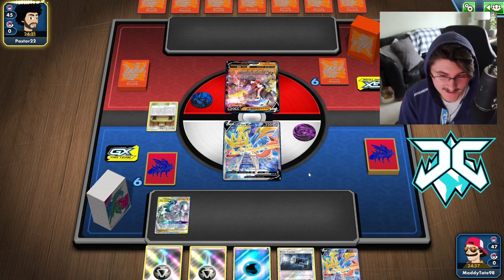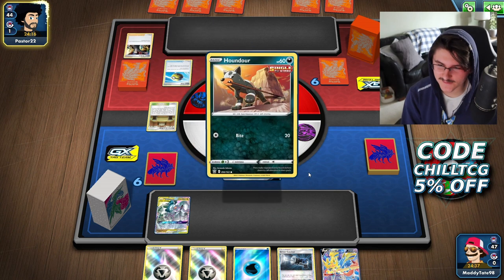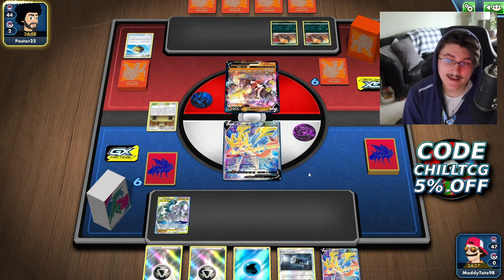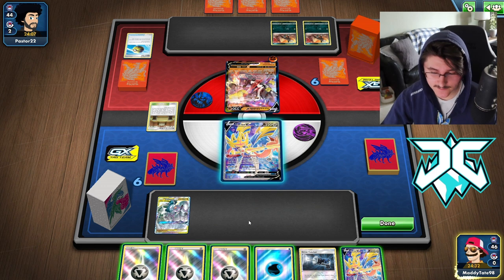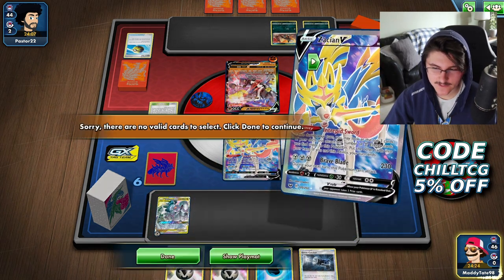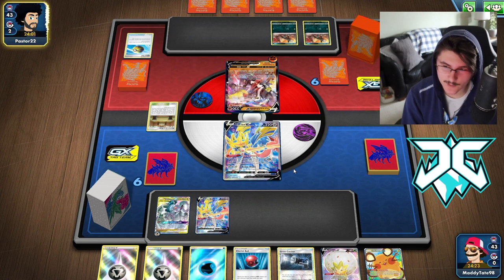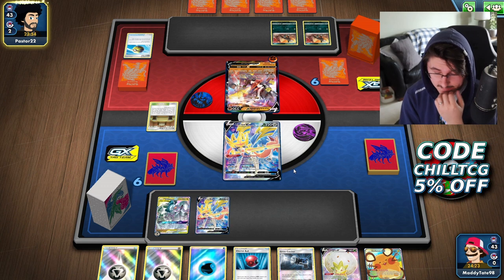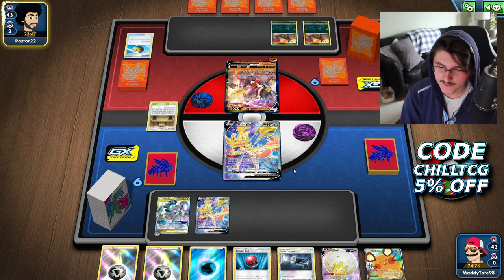He's actually playing Dojo in his Single Strike which is crazy — this guy's really trying to get one-hit KOs. He discards Boss's Orders to grab the Houndour. Hammers are going to be extremely good in this matchup. He actually gets the double Houndour setup and he is going first, so this is a very advantageous setup for him. Unfortunately there are no Hammers in our hand. We're going to attach the Metal anyway, bench the second Zacian, and go ahead and Intrepid Sword. We have some draw supporters but no switching options.